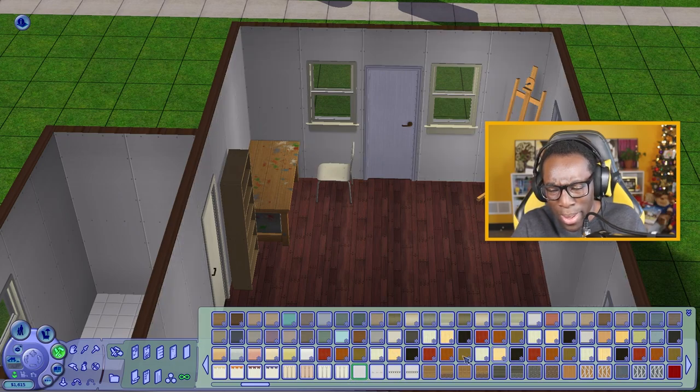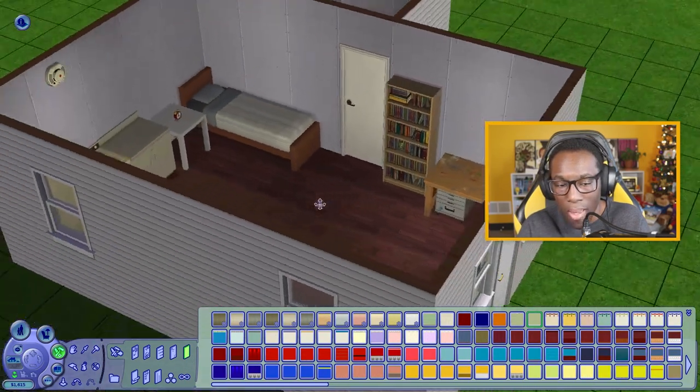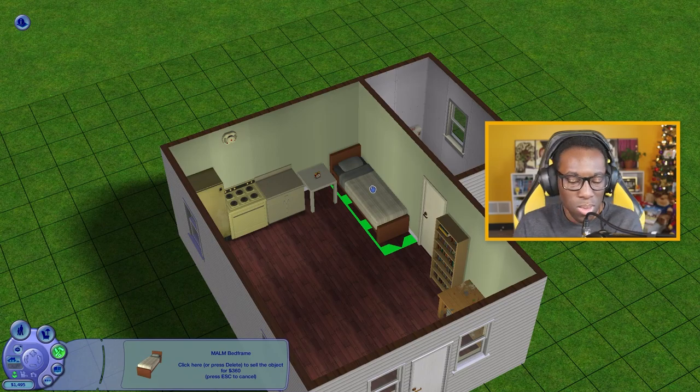We don't need tile here — not today. I do like this green the most; I might keep it. It's only 120 simoleons. Let's keep it. I'm going to change out this bed — do I get my money back? Yes, I do, perfect.